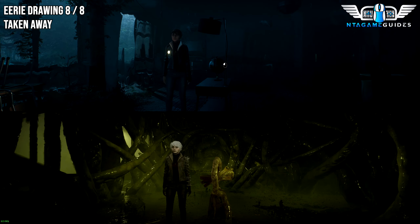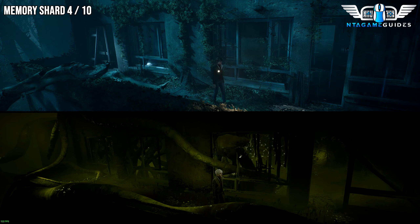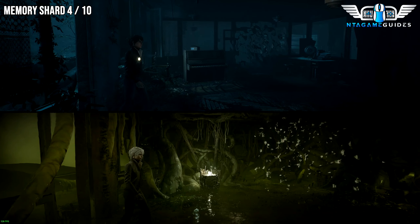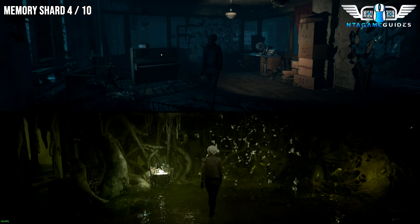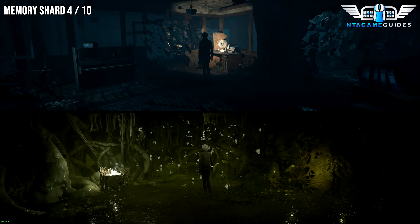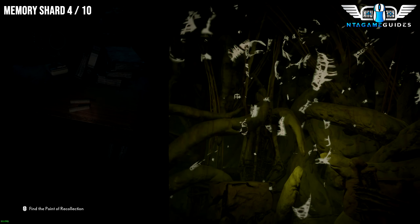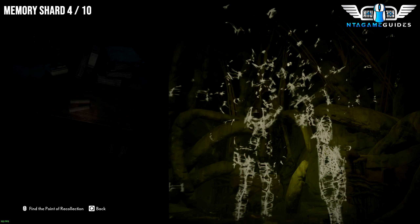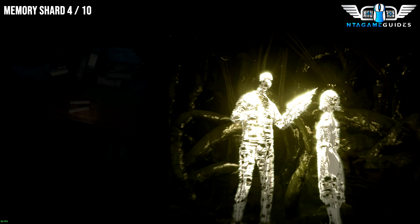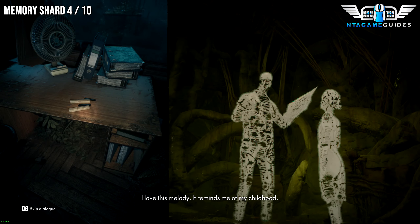Now continue with the globe and go to the next location. Close to the last location, literally as soon as you go outside, you'll come back into the other side of the room. In this room you will find a piano — there will be a Memory Shard here. Find the right location for the shard, interact with it, and then line them up. The melody plays.